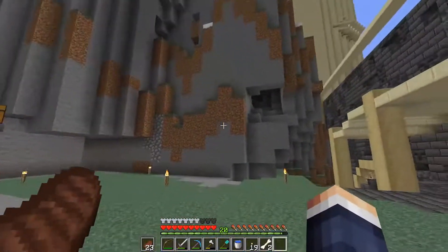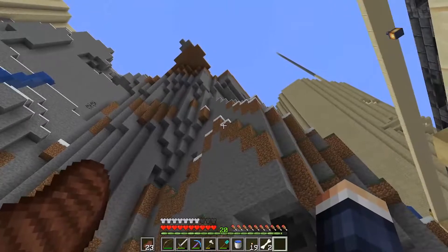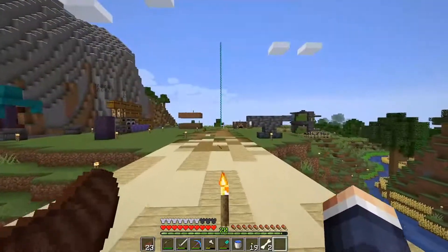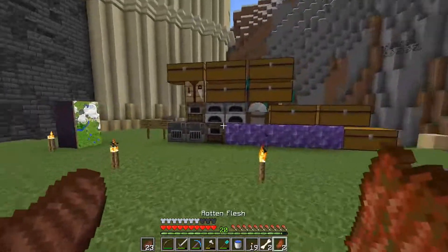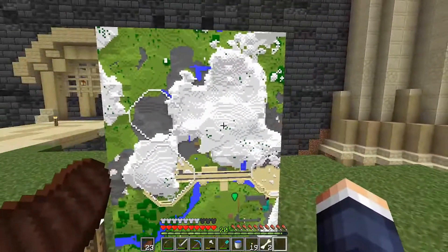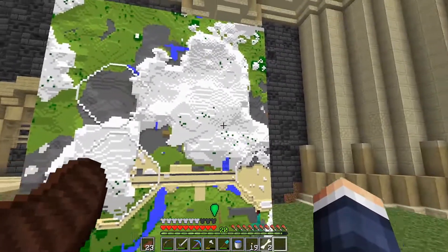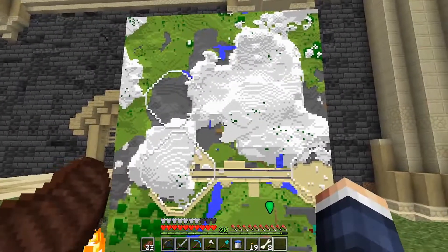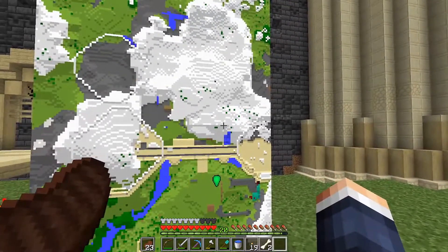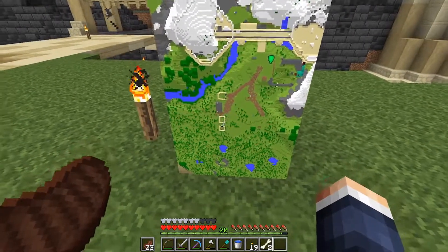We've got basically from there, all the way against the tower — it's hard to pinpoint but I can show you on the map. A lot of stuff to do in the next couple of episodes. From right here all the way to here needs to be cleared out. I think I'm gonna leave this chunk and do an overhang — clear out the bottom but leave the top, and I think that'll look cool.